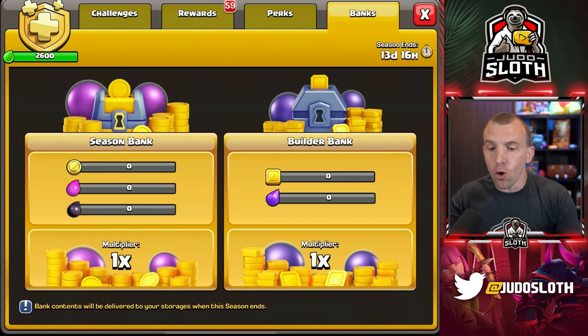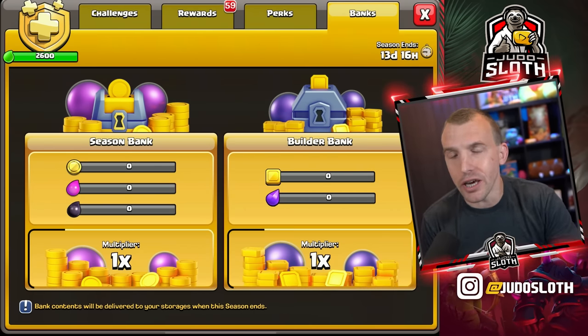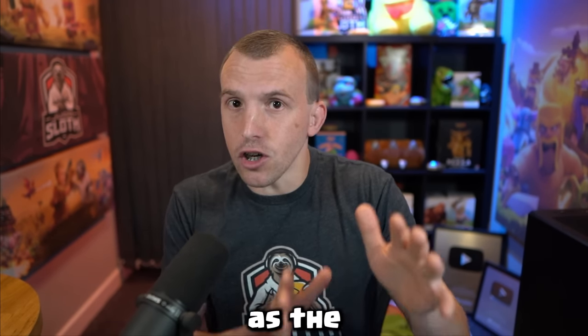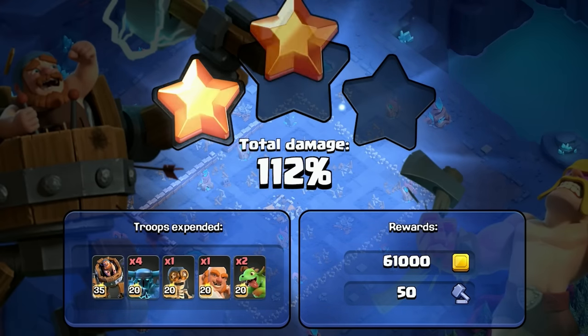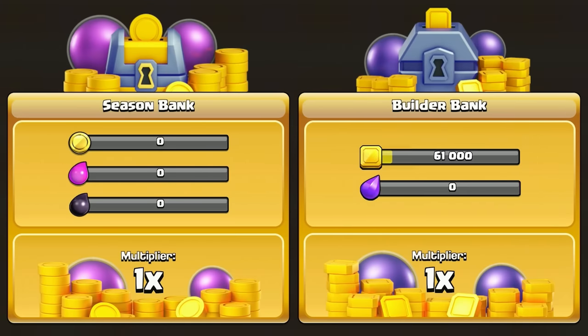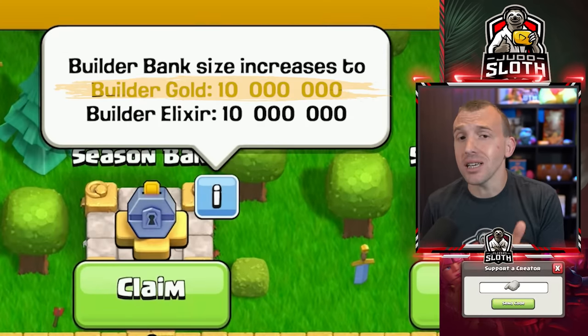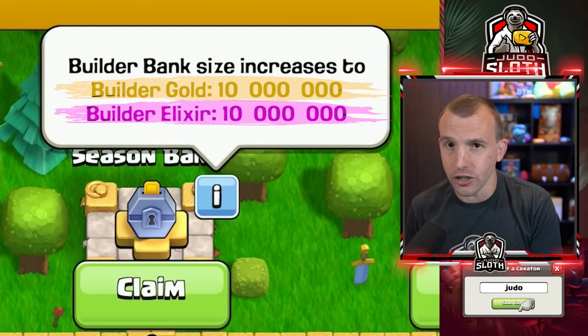You might also notice the multiplier — I will explain that momentarily — but the Builder Base Bank works exactly the same as the home village season bank, in that as you are gaining loot in Builder Base attacks, it is added to your Builder Base Bank, and it caps off at the highest point of 10 million Builder Gold and 10 million Builder Elixir.